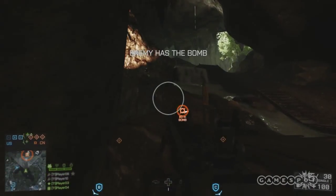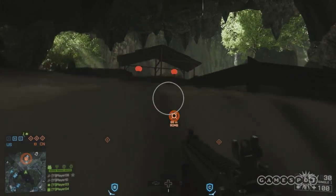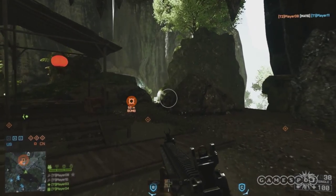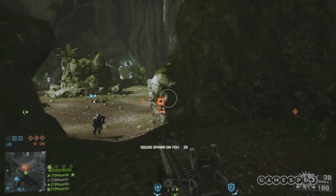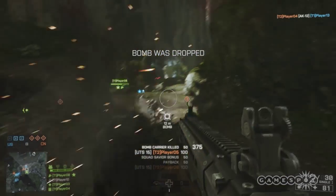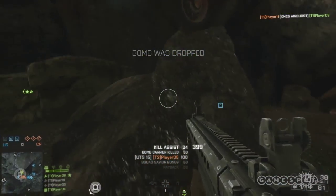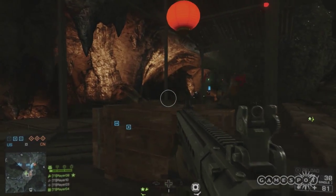You'll see me here rocking the higher level unlock UTS-15 shotgun. Overall shotguns got a significant improvement in Battlefield 4 — it's much more powerful. So basically these guys were like, everybody chase the bomb, ignore the guy with the giant shotgun. And I literally took out everyone, canned their entire team except for that one guy who had the good sense to run.